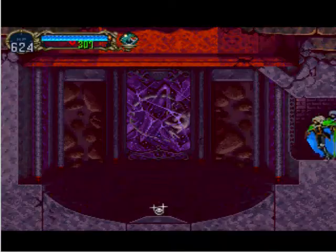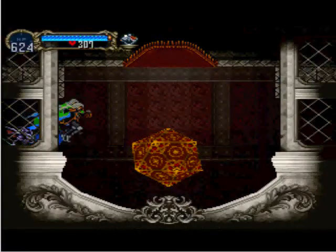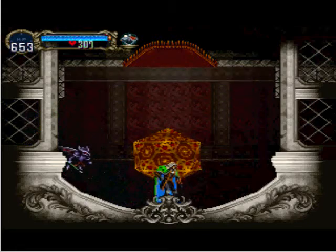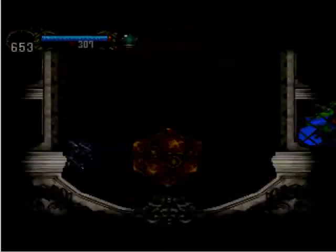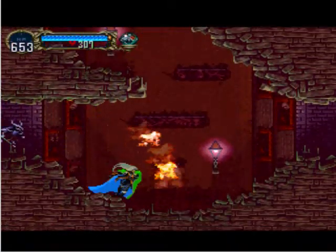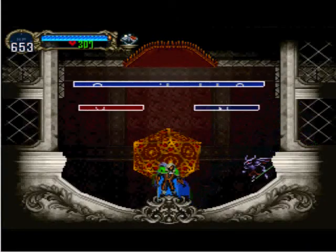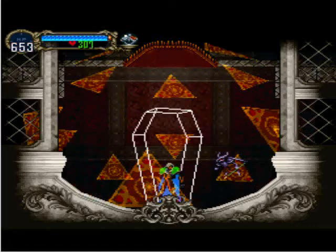Here we find another save point, and I'll definitely be using that one. I'm actually going to cut the video short here because we're about to fight pretty much the toughest boss in the entire game through that door passage to the right, and it might take longer than 11 minutes to defeat him — so I'll be fighting him next time on Let's Play Castlevania: Symphony of the Night.